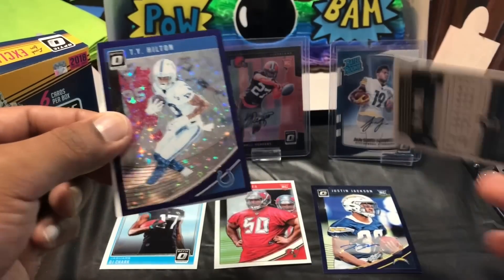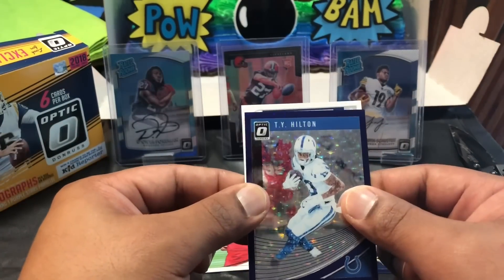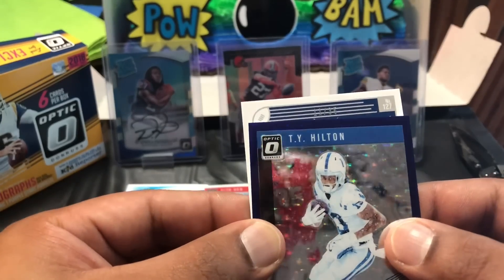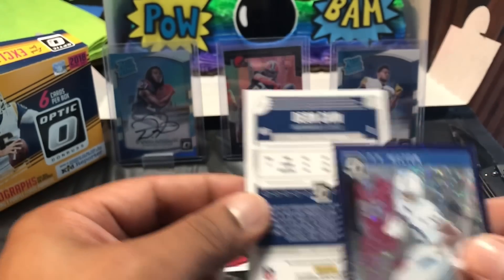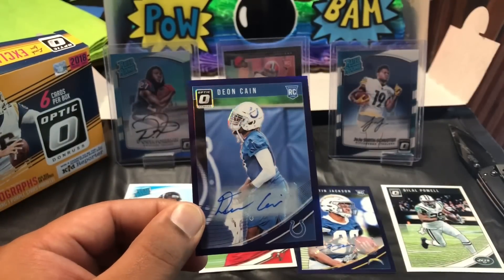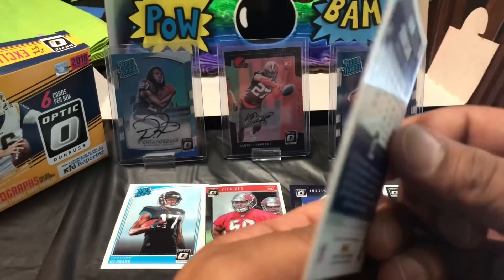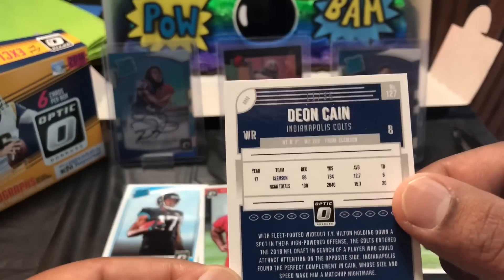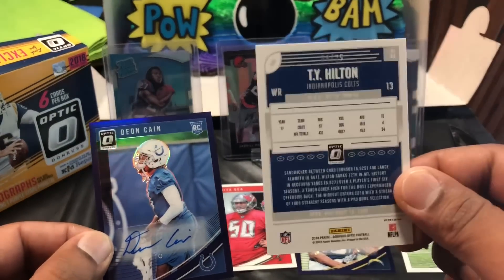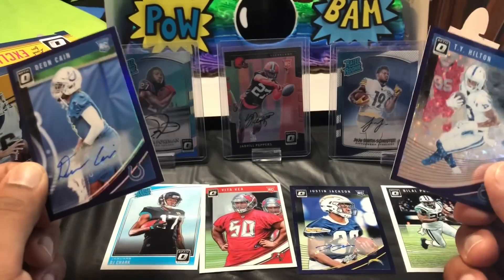We only got two autos — I've seen some boxes have three autos. Our second and final auto, numbered 11 out of 35: Deon, for the Colts. I don't even think he's on the team right now, or even the practice squad. Just like most of these boxes, nothing crazy. But Justin Jackson is solid and the Ty Hilton is numbered 4 out of 25, so two Colts, a Charger...